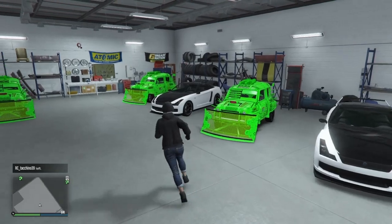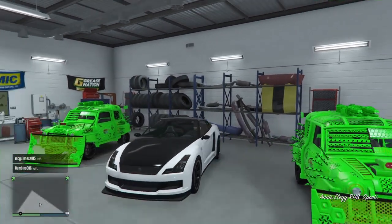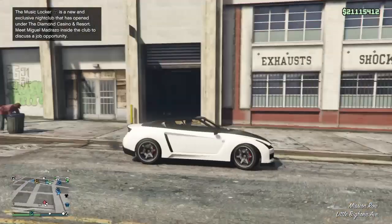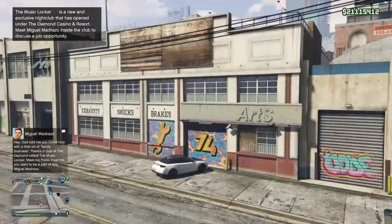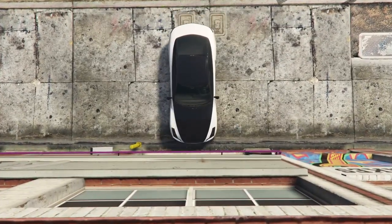We'll get right into it now. First off, you want to go and grab your Elegy and just drive outside. Then once you're outside, all you want to do is drive back in. This literally takes about two minutes to dupe one car, and all you're going to do is rinse and repeat.